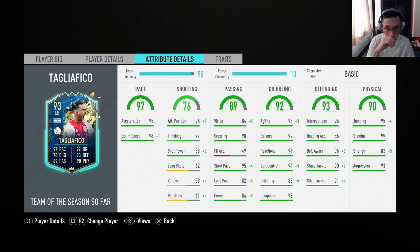His dribbling stats look amazing: 98 agility, 99 balance, 98 reactions. This guy will be crazy to dribble with, as well as intercepting those loose balls. His ball control is at 99 and dribbling at 93. His composure at 98 means he'll be able to pass under pressure, and defend and tackle under pressure.